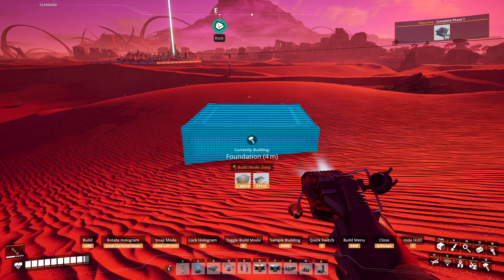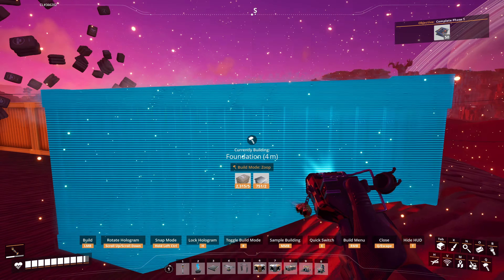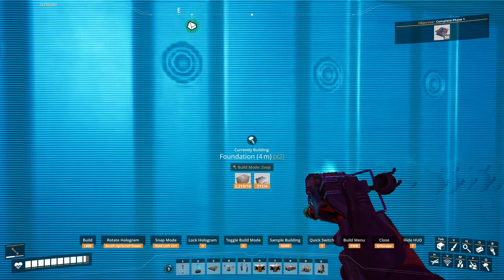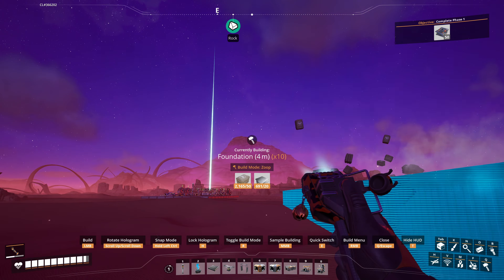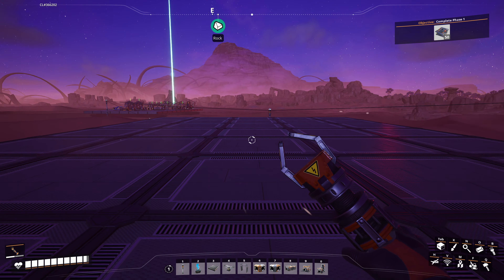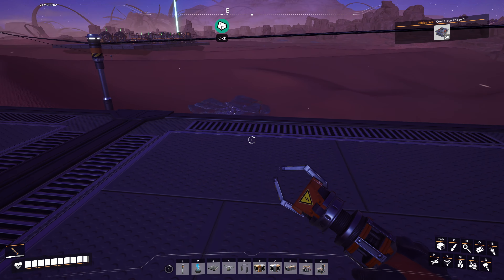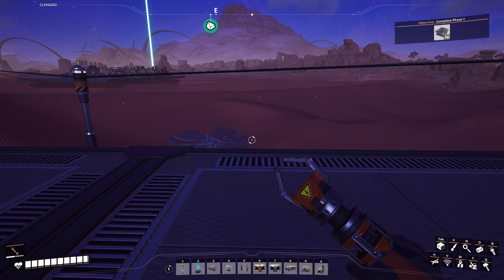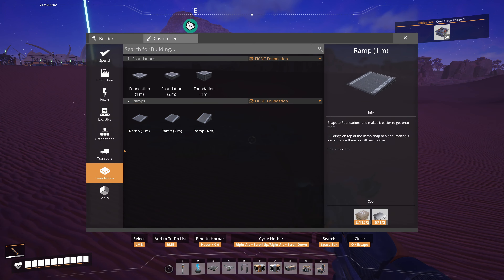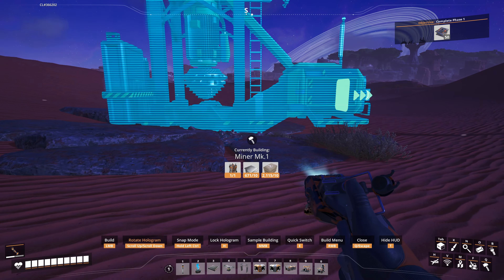Now we got some foundation. A foundation probably would have been a good idea, huh? We don't got enough space. How are we going to do this? We need to be on a higher point, probably over here. The way these dunes work — start it over this way and go that way and make some ramps. We got the zoop building mode. Yeah, we'll go like right there, go straight up. Just like that. The zoop mode is the best mode. I think that's like a five by ten now — yeah, five by ten. Be a good starting point.